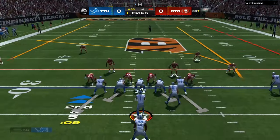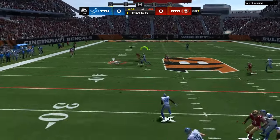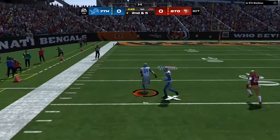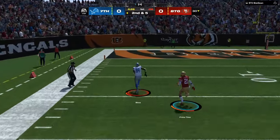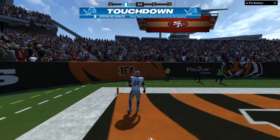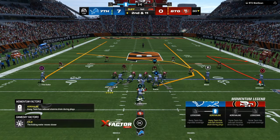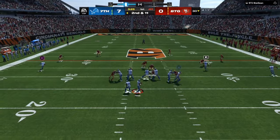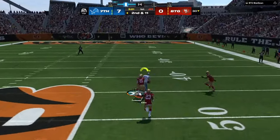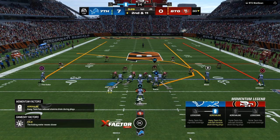Right now I am looking at a man-on-man type situation with a heavy blitz. You have man-beaten routes — you can use slants, crossing routes, comeback routes, or hitches. If you know your opponent's tendencies, as you can see it's 7 to 0, I have that same man-on-man look but once I snap the ball I can see that it is cover 3. So you have to have a pre-snap read and a post-snap read.